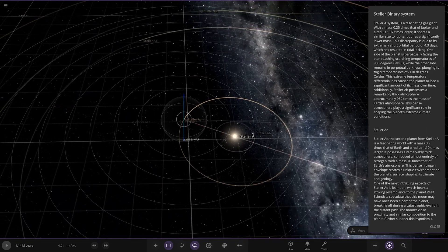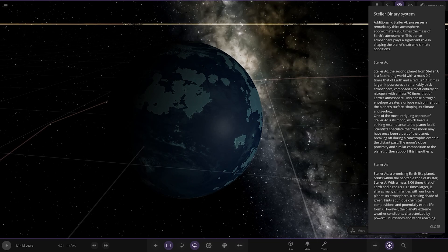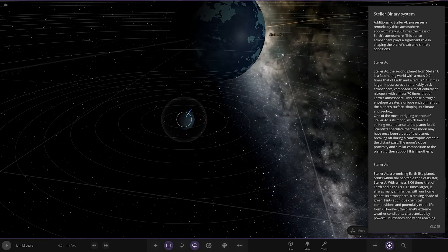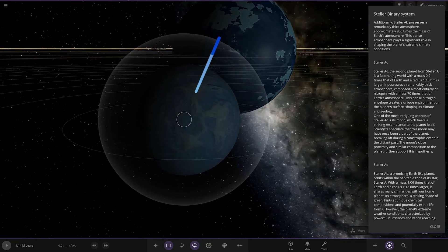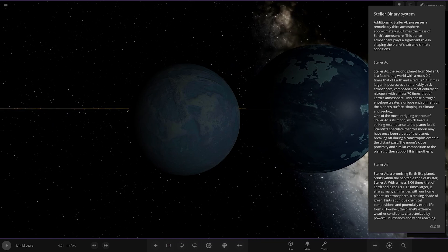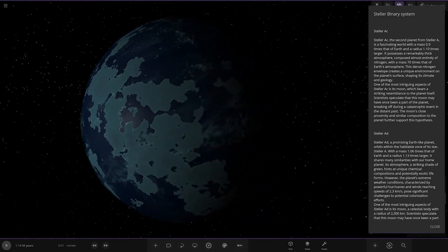Next up we have Stellar AC over here — the second planet. It's a fascinating world, 0.9 times the mass of Earth and a radius 1.1 times larger. It possesses a remarkably thick atmosphere composed of almost entirely nitrogen, with a mass 70 times that of Earth's atmosphere. This dense nitrogen envelope creates a unique environment on the planet's surface, shaping its climate and geology. One of the most intriguing aspects of Stellar AC is its moon, which bears a striking resemblance to the planet itself. Scientists speculate this moon may have once been part of the planet, breaking off during a catastrophic event in the distant past. There's the moon — little mini-me of the big planet there.